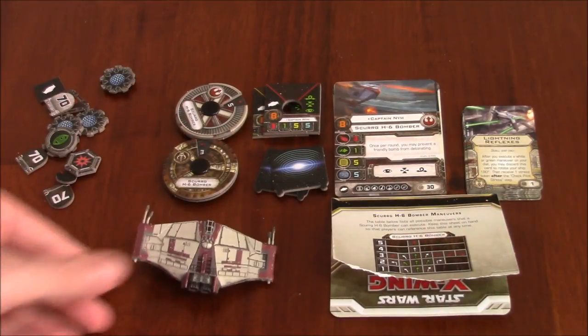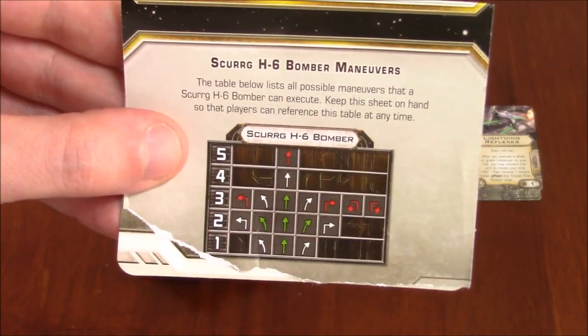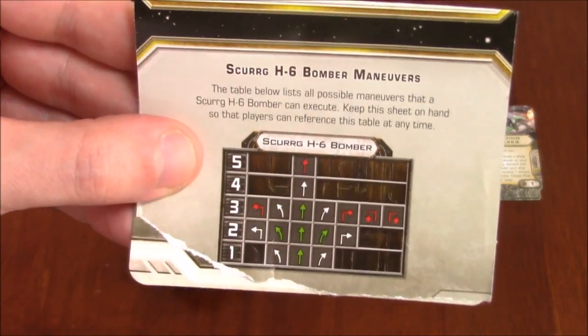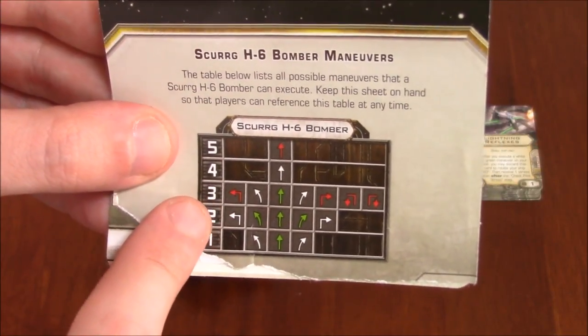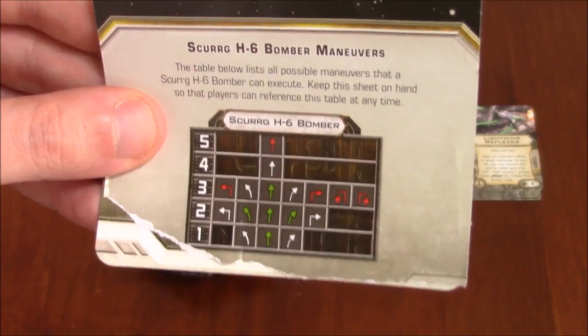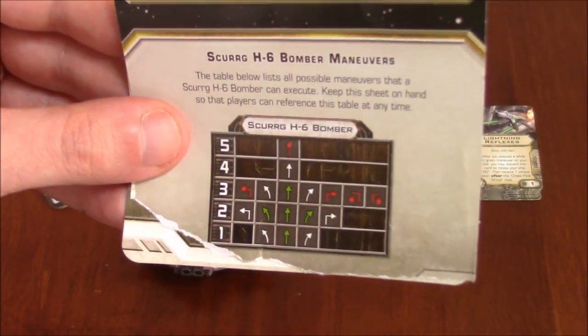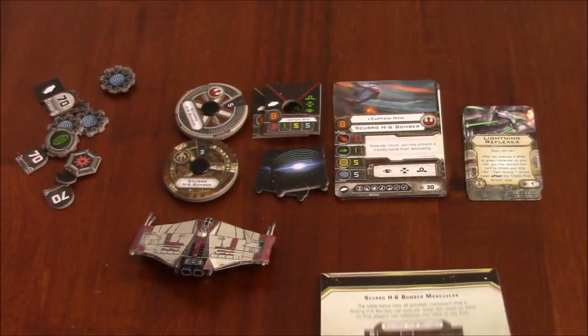As far as the maneuvers go, this is what that looks like — a lot of reds, as you can see. It can go five straight ahead, but at the cost of a red maneuver. It can make a hard turn on three, but also a red maneuver. It can also make a Talon roll on three, which is pretty interesting. I was surprised to see such a large ship like a bomber with a two hard turn as a white maneuver.